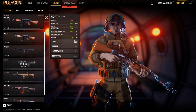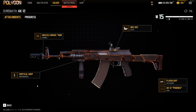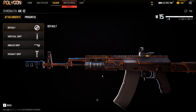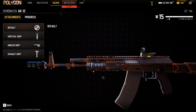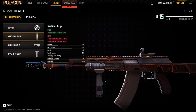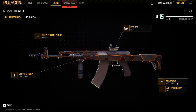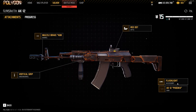Moving on, this is definitely the meta gun or my favorite gun — it's the AK12. I use the Vertical Grip or the Hunter Barrel, or sometimes no grip at all. If I play Cargo, for example, I don't really use a grip because you get no penalties and you don't really need one there. But lately I've been playing a lot of longer ranges, so the Vertical Grip is definitely nice to have. I also have a flashlight — sometimes it's nice to blind people at close range.